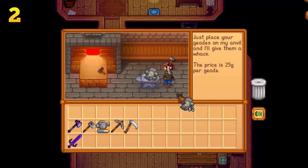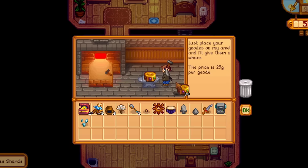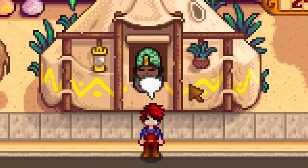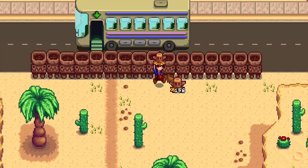Omnigeodes are incredible. You can crack them open at Clint to get artifacts and even prismatic shards. You can trade them in for artifact troves and crack those open for some really good loot. You can even trade them in for desert warp totems to get to the desert quicker, or deconstruct those to create iridium ore.